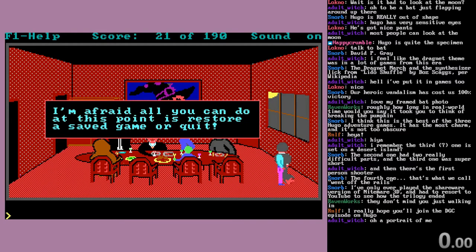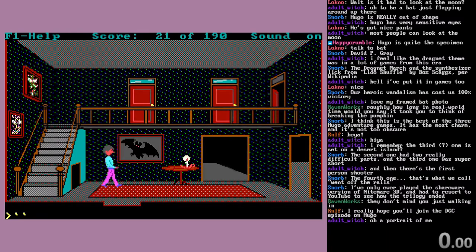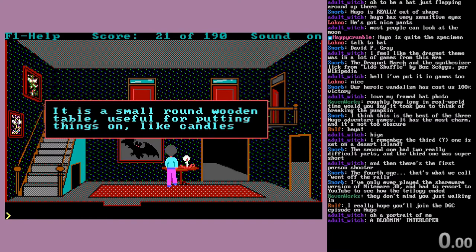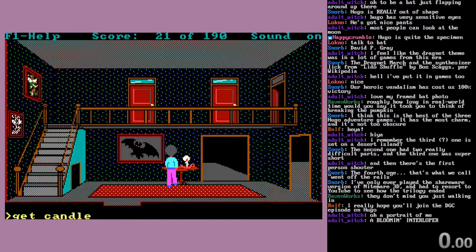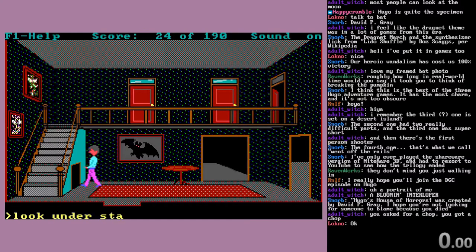All you can do at this point is restore, save game, or quit. So this game is actually pretty short. Let's start actually doing some stuff in here. Check out our cool table - small round wooden table, used for putting things on, like candles. Get the candle, get some points for it. A useful-looking candle. The game will teach you words. Cubbyhole does - I don't see anything much in here.